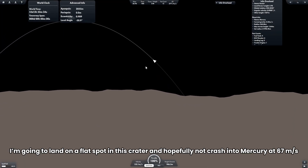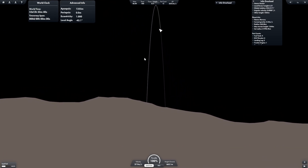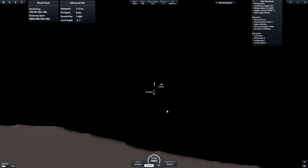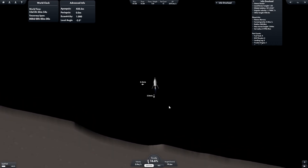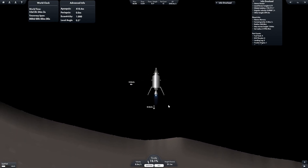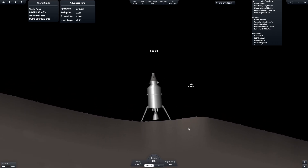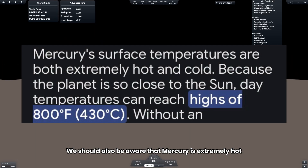I'm going to land on a flat spot in this crater and hopefully not crash into Mercury at 67 meters per second. Success! We have landed on Mercury. We should also be aware that Mercury is extremely hot.